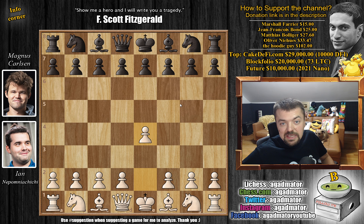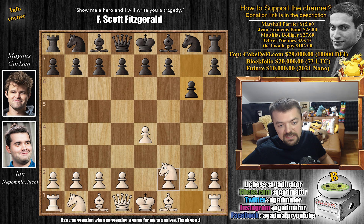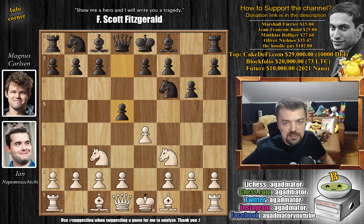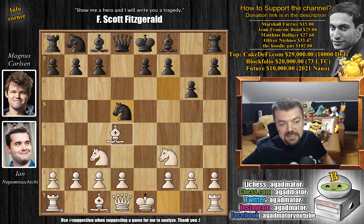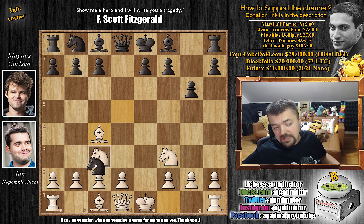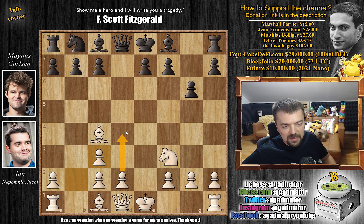Nepo with the white pieces opens with E4, and this is their fifth encounter altogether. Magnus plays G6, going for the modern defense. Knight to F3, knight to F6 attacking the E4 pawn, and now knight to C3 defending. Magnus strikes in the center with D5. E captures on D5, knight captures, and bishop to C4. Your knight is attacked, so you have three options: you can play C6 to defend the knight, attack the bishop with knight to B6, or capture on C3 and double white's pawns. But white doesn't really mind, as you'll have very nice support for the D4 push once bishop to G7 is played — and of course it will be, since the pawn is already on G6.